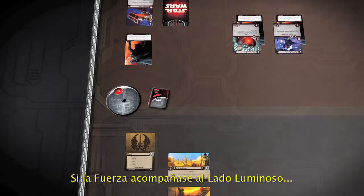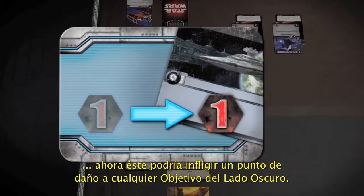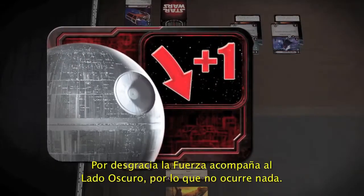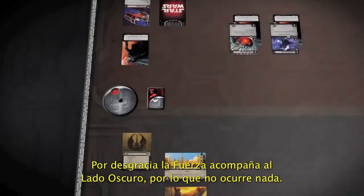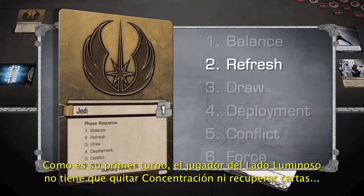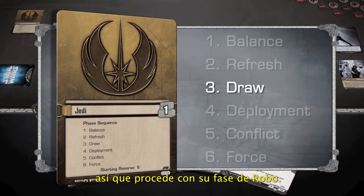If the Balance of the Force were on the Light Side, the Light Side player would now be able to deal one damage to any Dark Side objective. Unfortunately, the Balance of the Force is currently with the Dark Side, so nothing happens at this time. Because it's his first turn, the Light Side player does not need to clear Focus or Refresh cards, so play continues to the Draw phase.